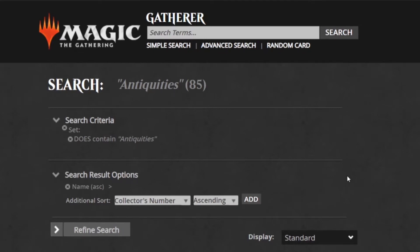Antiquities is the third set in Magic the Gathering. It's focused on artifacts, so you have a lot of artifact synergy, powerful artifacts, and cards that interact with artifacts in different ways.